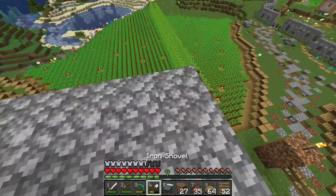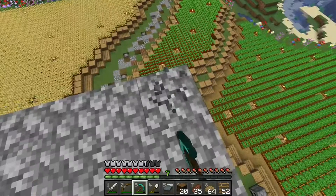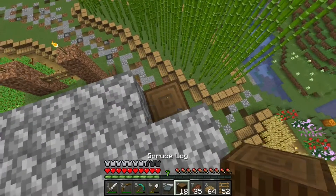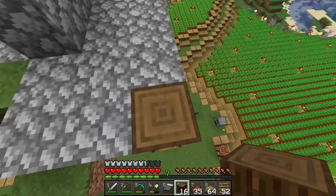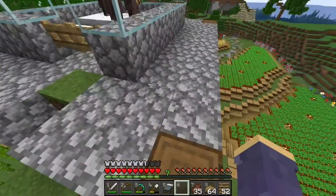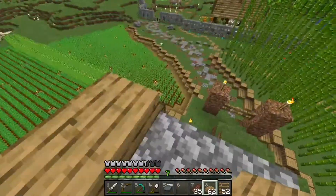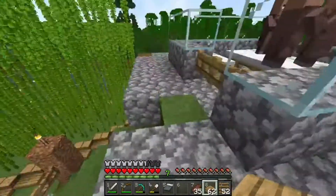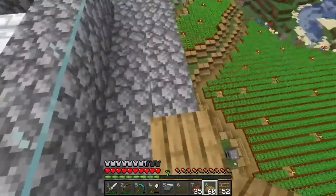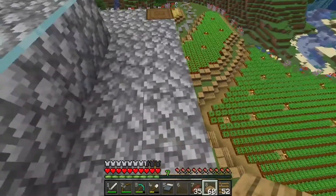Now we're going to make a small modification — break each one of these corners out and replace it with a spruce log. Then we're going to put a trap door on this one and close it. That's because we're going to layer this with slabs, and if there's a slab here we need the trap door so we can get all the way up. The center two is going to have a wall protruding out.